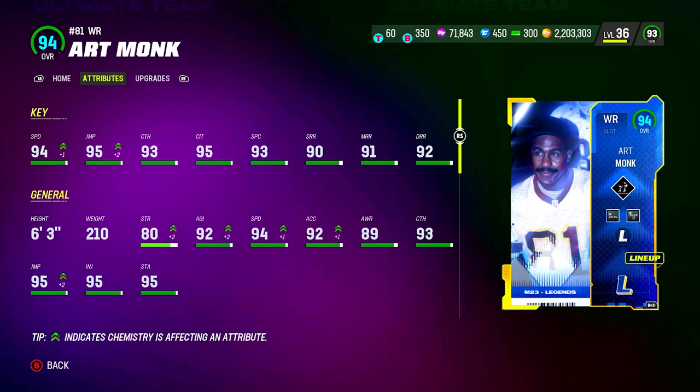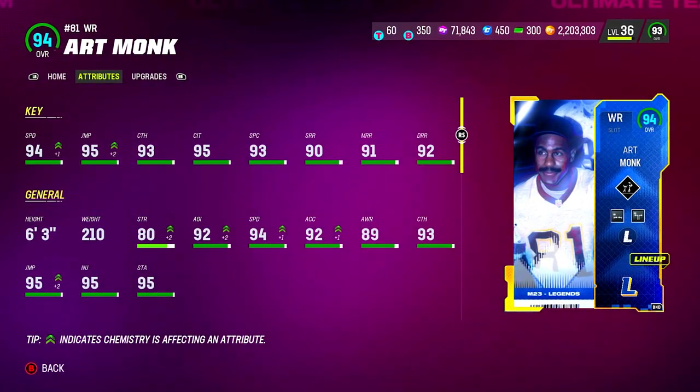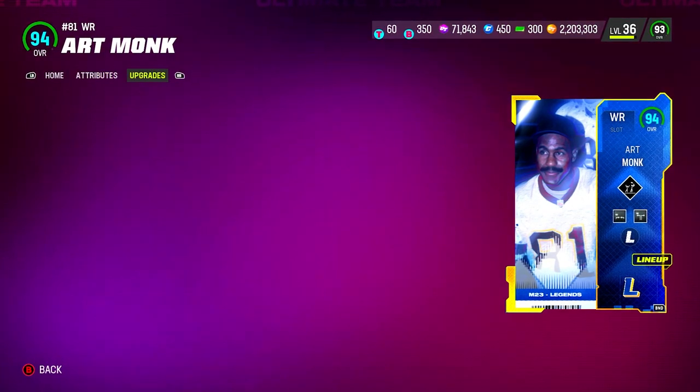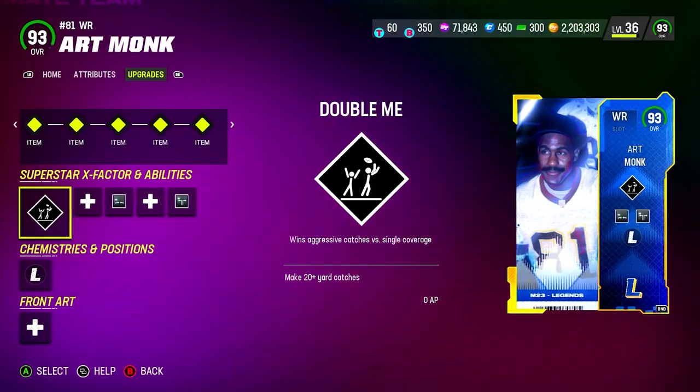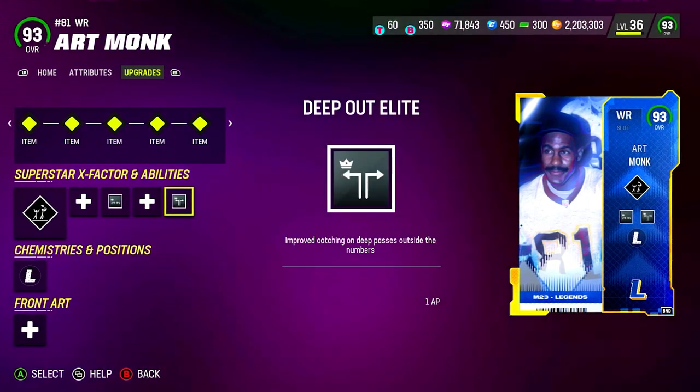Our receiver two is a 94 overall Art Monk. We've got him powered up — six foot three, 210 — 94 speed with 90, 91, and 92 short, medium, and deep route running. We are also using Double Me as his X-Factor, Short and Elite for one AP, and Deep Out Elite for one AP.